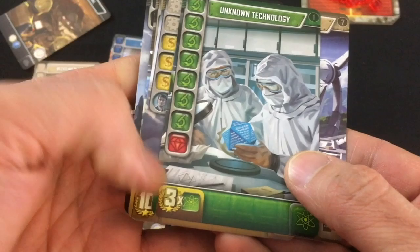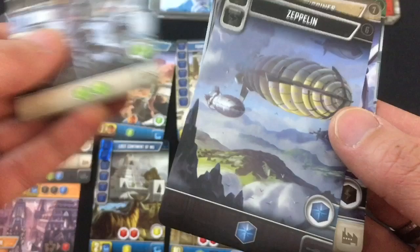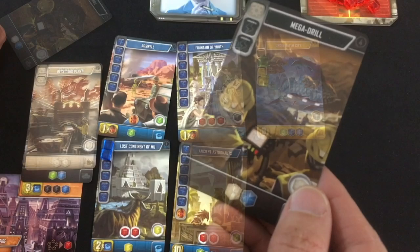Digging through the deck: more black production — not that important; three times the number of sciences — I'm not building any of those; another yellow card — I could certainly use that; a Research Center for more science; and a Zeppelin for more blue that only takes two black which I could do in a single production phase. But I'd rather not risk not getting a yellow in my next hand. So let's go ahead and get the Giant Tower and recycle it right away for my second yellow on the Underwater City. And I'll put the Mega Drill under construction.